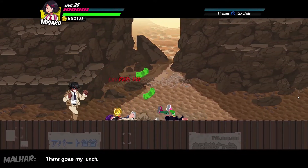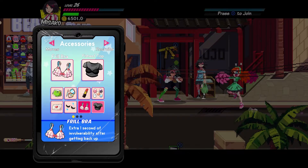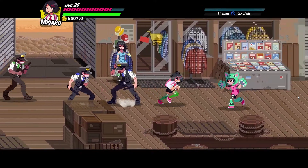To further help you with your fights, you are able to equip 2 accessories for a small buff. Looking at most of these accessories, I think the thrill bra is the best one because it gives you an extra second of invulnerability after you get hit, giving you more time to get some space between you and the enemies.